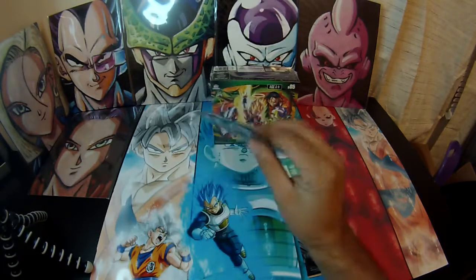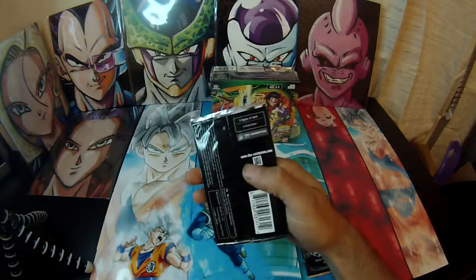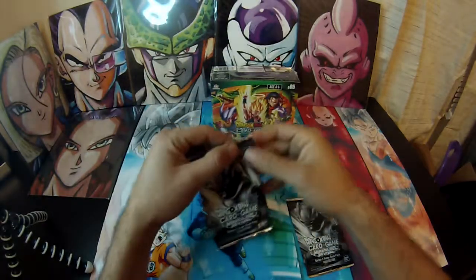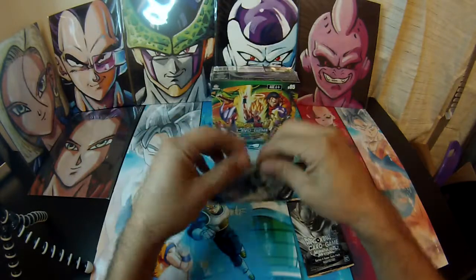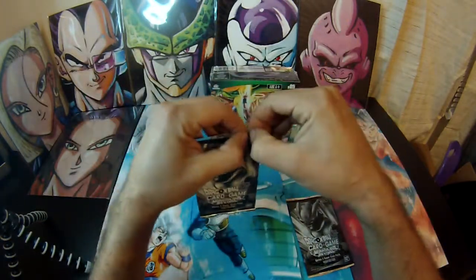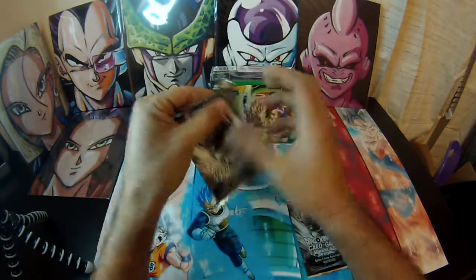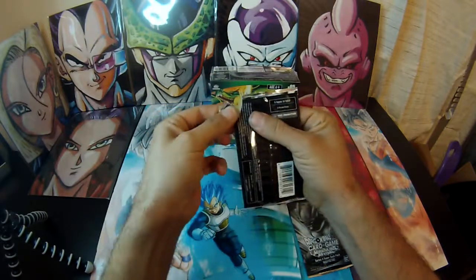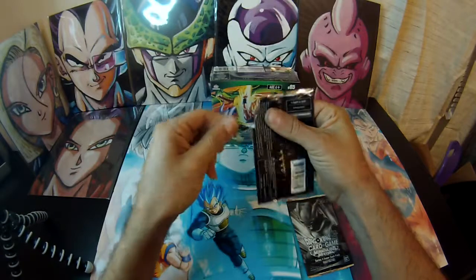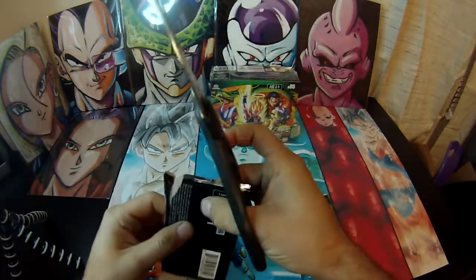It comes with two dash packs for Series 5. Opening those first - there are five cards out in this promo, so hopefully I get at least two foils. Let's see. One card per pack, and I'm going to open it without damaging the card - actually need to open it backwards. I'm going to use scissors; I heard scissors are the best on this one.